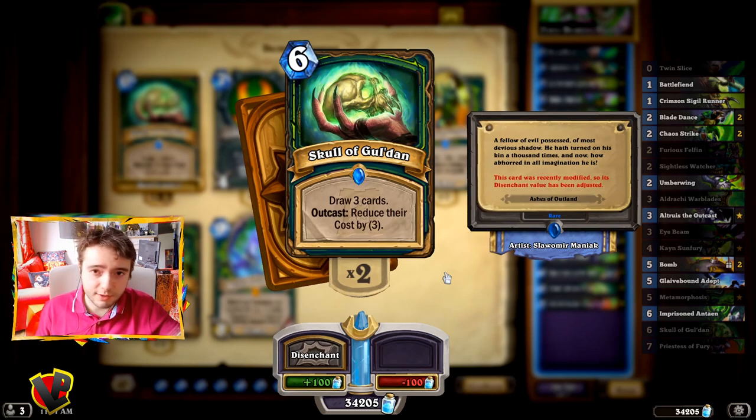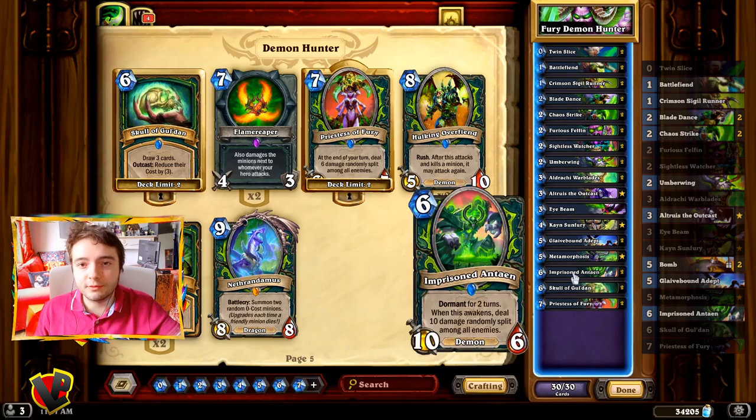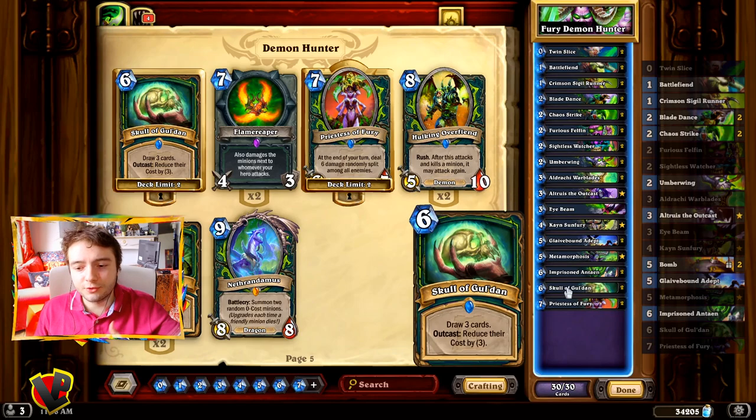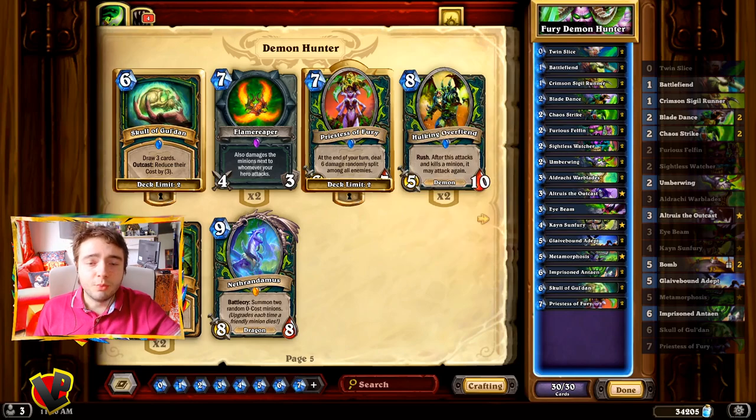Let's take a closer look at what we have in the deck. On top of the Priestess of Fury, Skull of Gul'dan, and Imprisoned Antaen, we have great tools like the Sightless Watcher, which lets you choose between 3 cards and put one on top of your deck. That means when you draw it, the outcast effect will be immediate — you can use it to draw the Skull of Gul'dan or other outcast cards. If your health is too low, you can use the Warblades because it has lifesteal, and you can gain more attack using different cards. Most cards are very cheap, so you don't have to spend all your dust to get them.